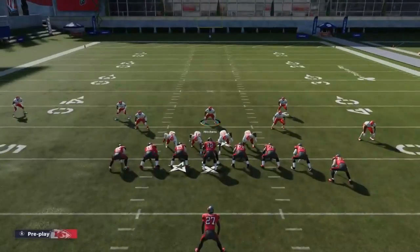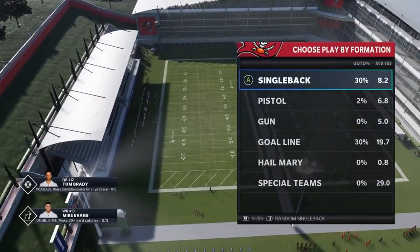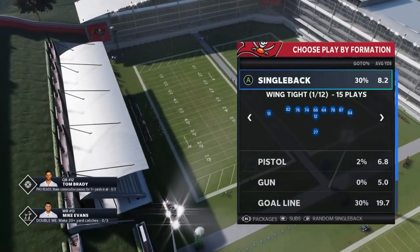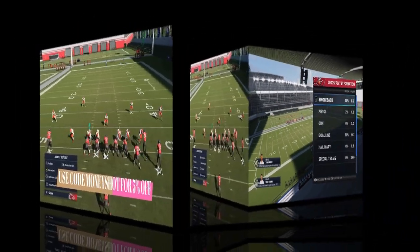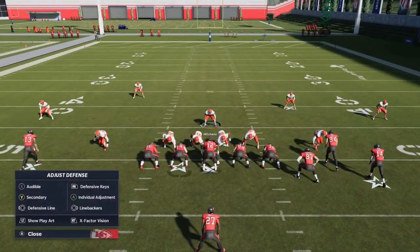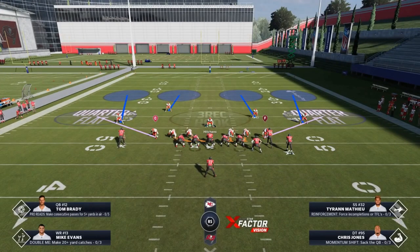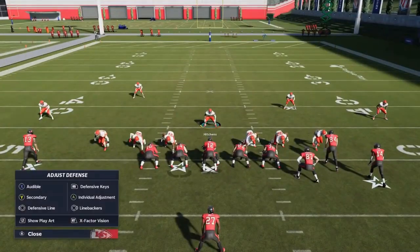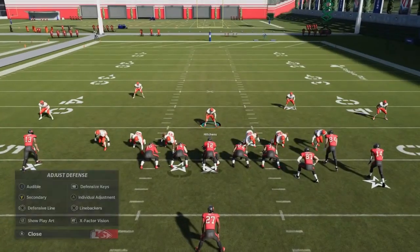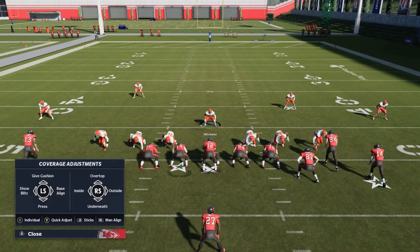I typically run the 3-3-5 more, but you can get good pass defense from this Cover Four Quarters too. Let's pick Cover Four Quarters as the defense — in my opinion it's the better of the two. I started with a random single back because I thought it was an empty back five-wide set. I'm going to pick plays from both formations to show it works against just about anything.